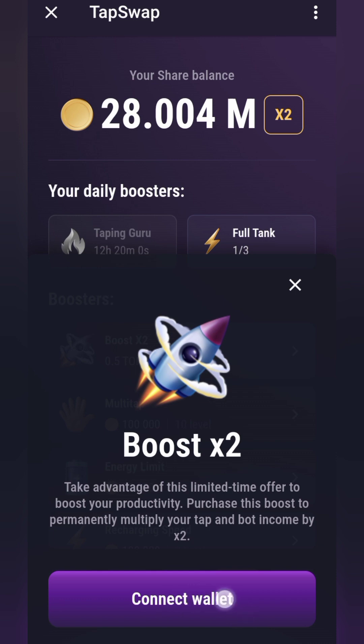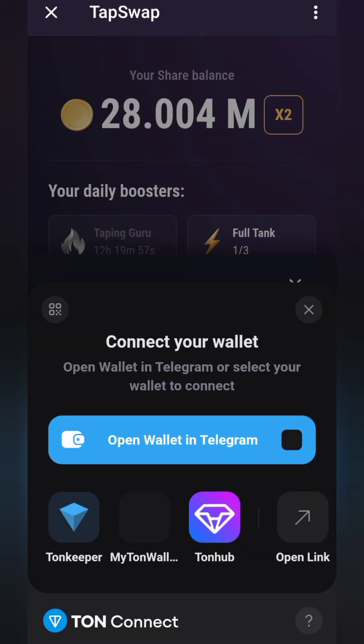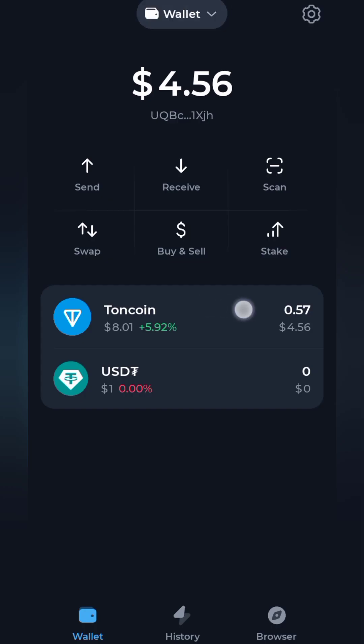You go straight to connect wallet. It's going to take you to a page where you can choose your Telegram wallet, Tonkeeper, My Ton Wallet, or Tonhop. Since I have some TON balance on my Tonkeeper wallet, I'm going to click on Tonkeeper. It's going to load me into my Tonkeeper wallet.